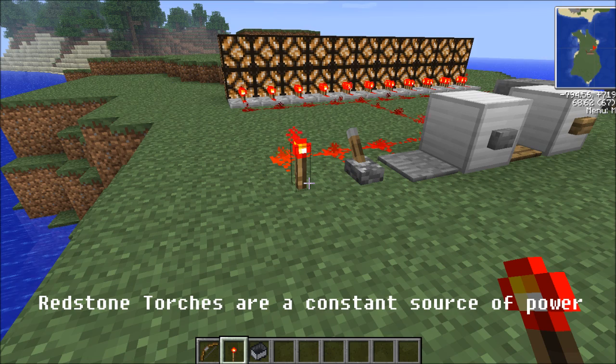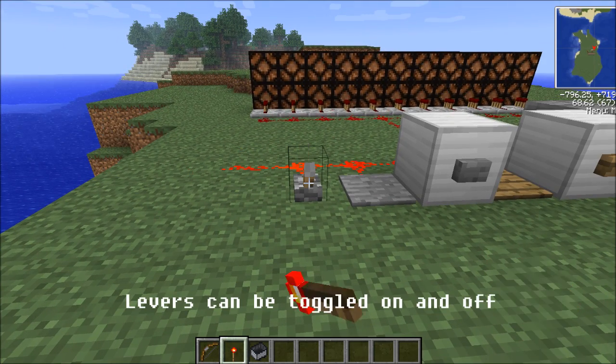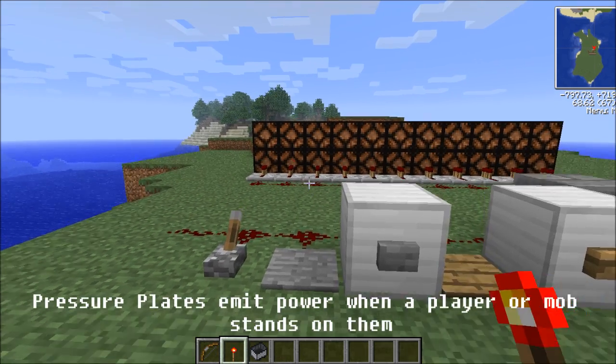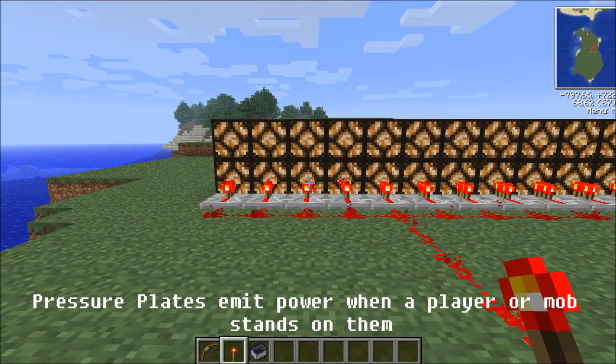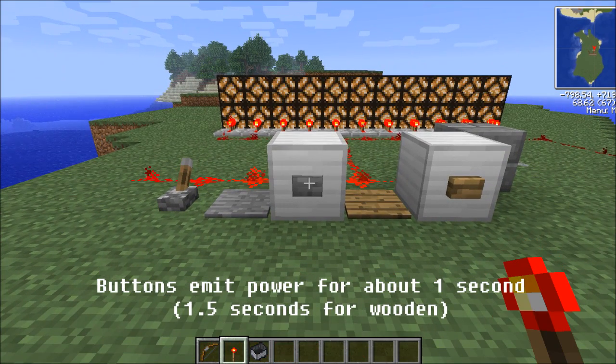Redstone torches are a constant source of power. Levers can be toggled on and off. Pressure plates emit power when a player or mob stands on them. Buttons emit power for about one second.